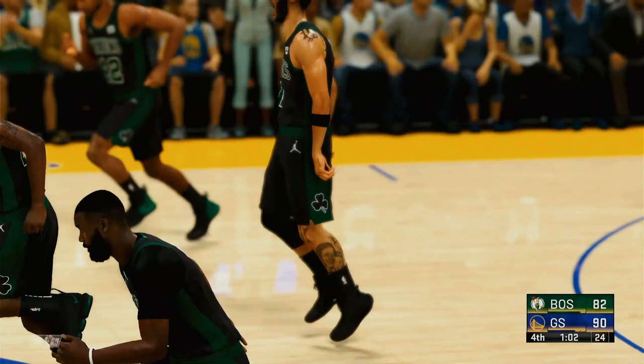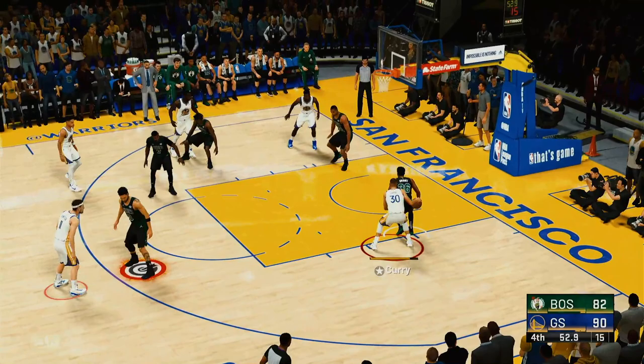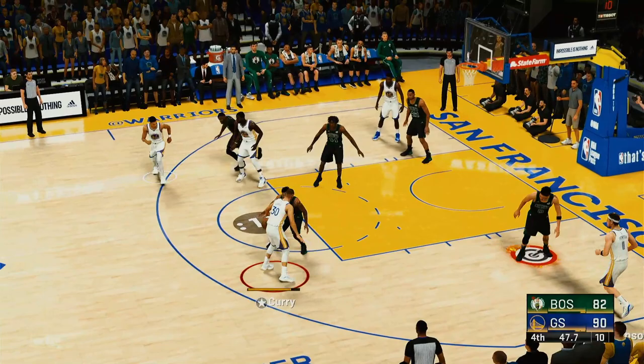Brown has 23 points — making a huge difference from deep tonight. That's where the bulk of his offense has come from — they'll need a few more of those before this one's over. Curry brings it — Thompson kicks to Curry, back to Pool, back to Curry with five on the clock. Golden State moving the ball around. Thompson gets the bucket — making every effort to put the game on ice.